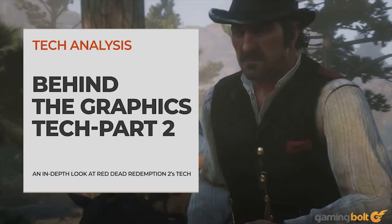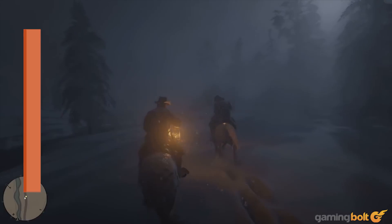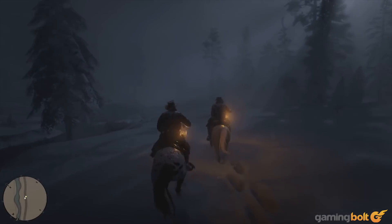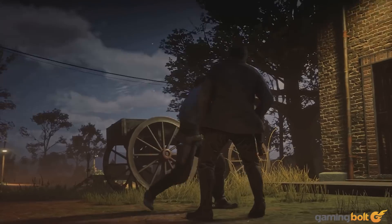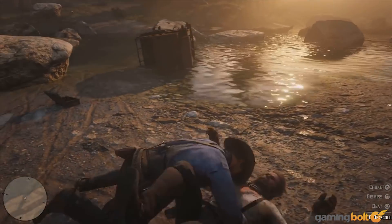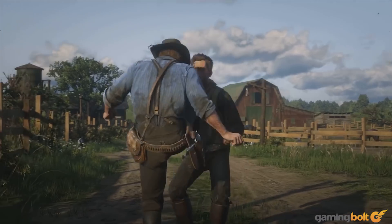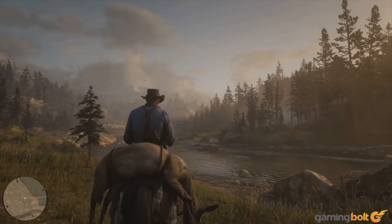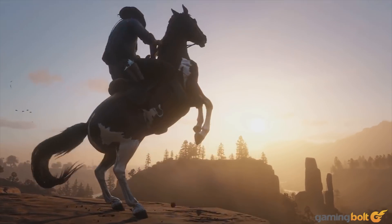Red Dead Redemption 2 is less than a week away from launch. Sadly for us PC gamers, the best cowboy simulator since West of Loathing is actually a big question mark away, but considering the nature of Rockstar's fantastic PC rendition of GTA V, the wait may very well be worth it. With that being said, let's continue our deep dive into Red Dead Redemption's underlying tech. Today we'll be looking at physics and animation, environments and emergent gameplay, and post-processing.